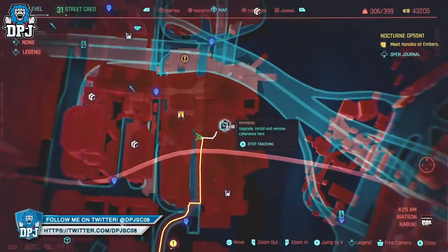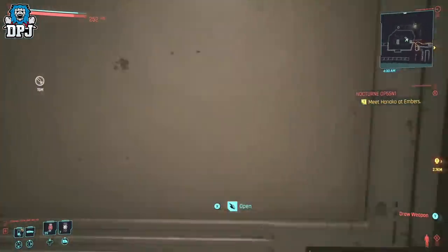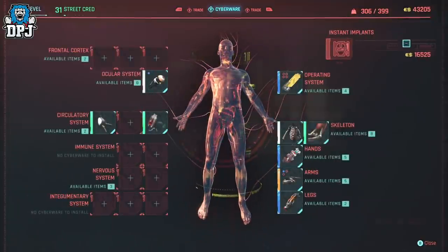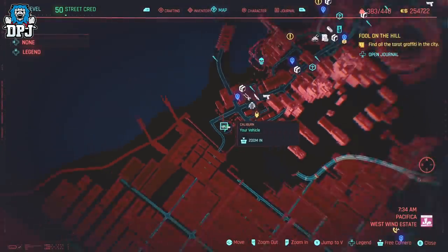Once you get those arms, it's as simple as applying them at that ripper doc, then come to this spot — this roof. The location will be shown on screen in a second. If you want, while you're here you can take out the enemies from around the building — that's up to you — but if you do they won't respawn, so you can just farm away on the roof.